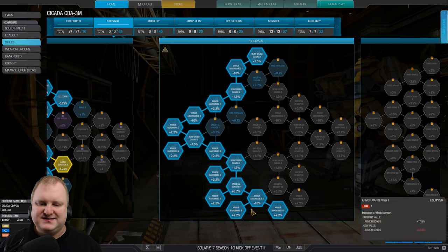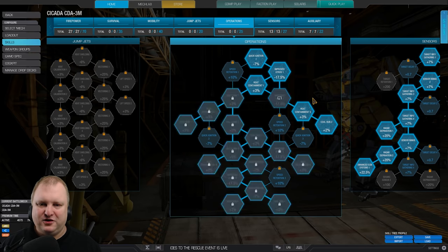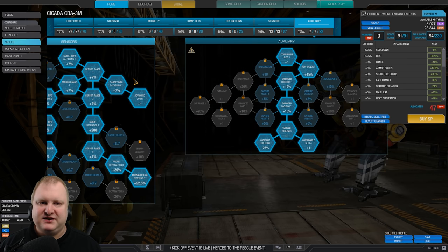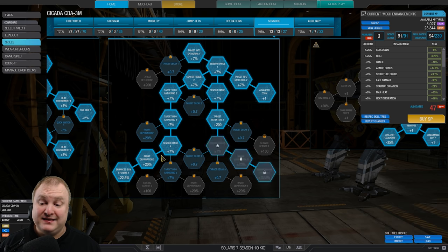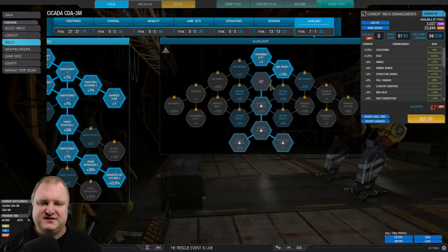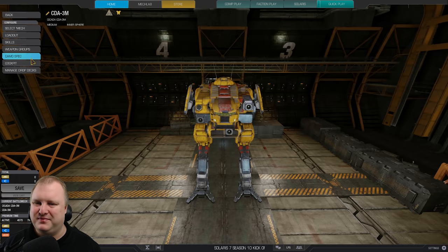Survival tree: left-hand side for maximum armor. Nothing in mobility, nothing in jump jets. Operations: we take the full operations tree, of course, because we want to be able to shoot as much as possible. Last but not least, sensors tree and auxiliary tree. In the sensors tree, advanced zoom is going to be a use case for a lot of people, so we leave it in. Enhanced ECM systems 1 and 2 — these two skill points are mandatory, you need to have them, otherwise your ECM is not worth anything. In the auxiliary tree: double coup shot with coup shot cooldown, and on top of that an artillery strike. That's the build for today.